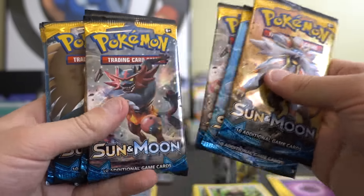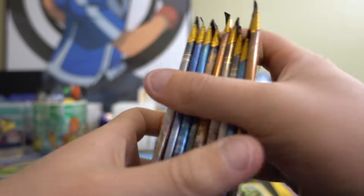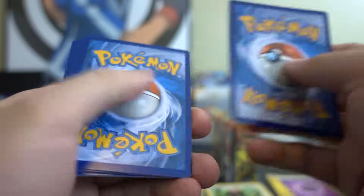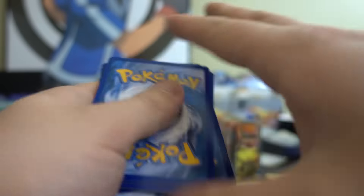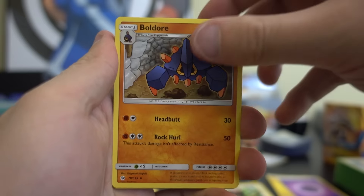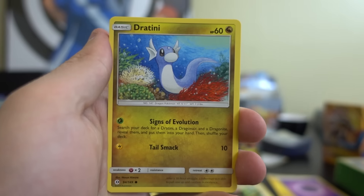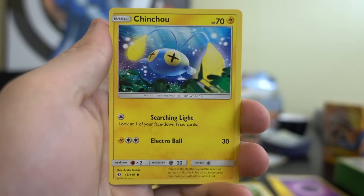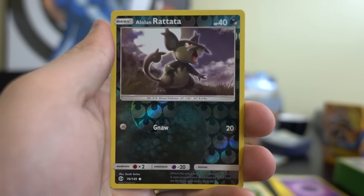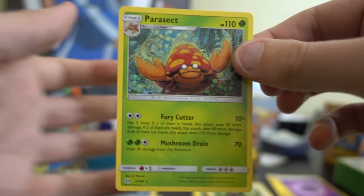Alright, here are the packs — we have three, six, nine. Pack number one: Fire Energy, Boldore, Great Ball, Passimian, Spearow, Dratini, Cutiefly, Chinchou, Morelull. Nice — a reverse Alolan Rattata and a Parasect.